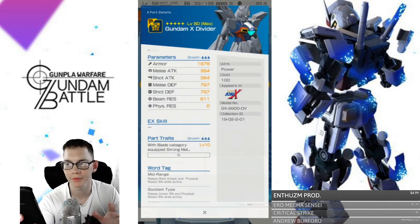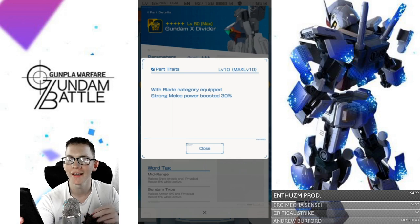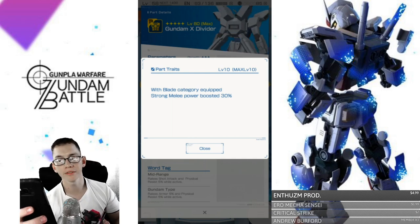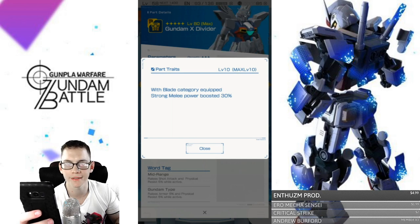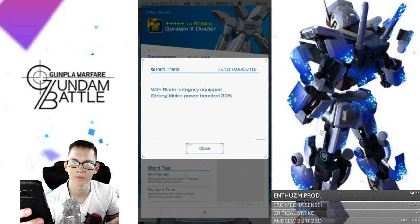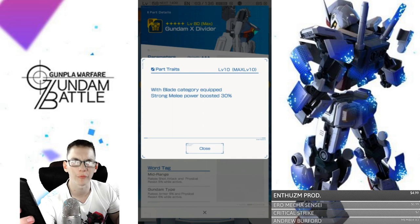Next is the body, looking really good with some solid armor. Once again mid-range gun type. With blade category equipped, strong melee power is boosted 30%. Strong melee is that final attack whenever you hit your target, so boosted 30% is pretty good. This body would actually go great with the Titus — I'd have to see what the Titus's trait is — but I think the Titus body is more in line with in-fighter, so I would convert to a defender or out-fighter.